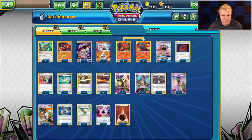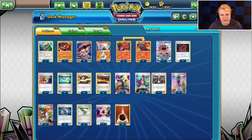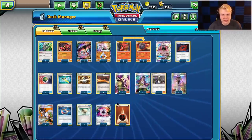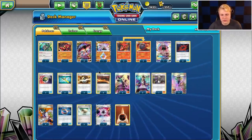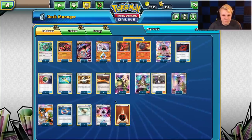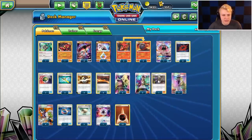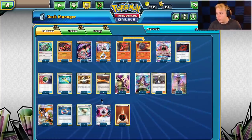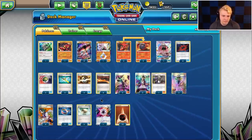Big threats like Espeon GX — just Guzma around all that and take KOs off the bench. Three Choice Band for damage numbers, three Floatstone for mobility — we want decent mobility early on since we're trying to be more aggressive. Thirteen basic energy, one Beast Energy. The four Scorched Earth is a big part of our draw engine overall. I like being able to counter Parallel City almost immediately when it comes down — just pop it back with Scorched Earth. That's also why we play two Super Rod.